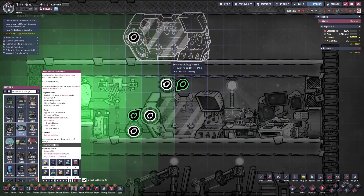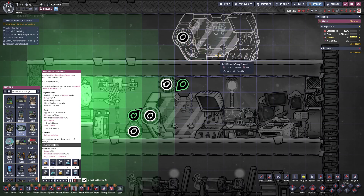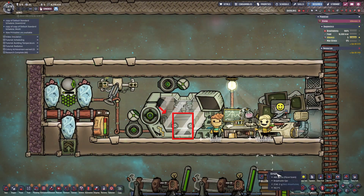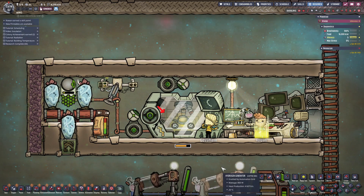Another thing we need to understand is the bonus detection tile. Every building has a different detection tile, and when you're placing a building, the tile your mouse is hovering over becomes its detection tile. When a duplicant uses the building, no matter which tile they visually appear to stand on, they're actually standing on the detection tile.